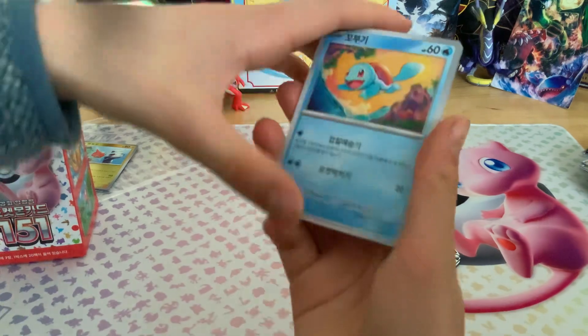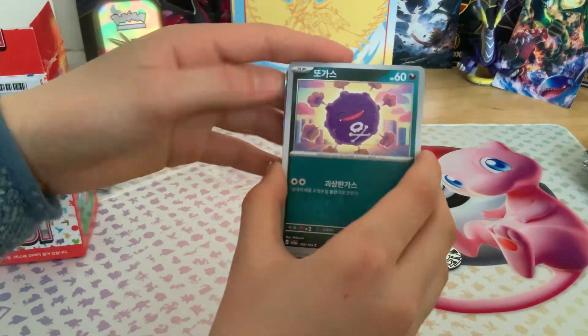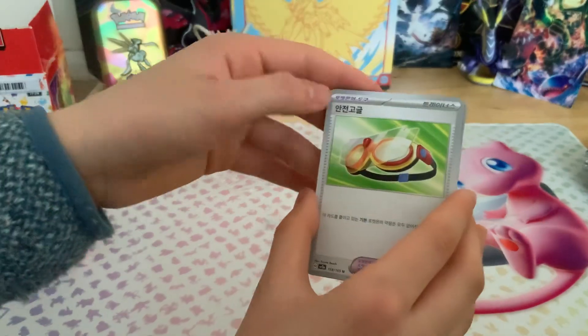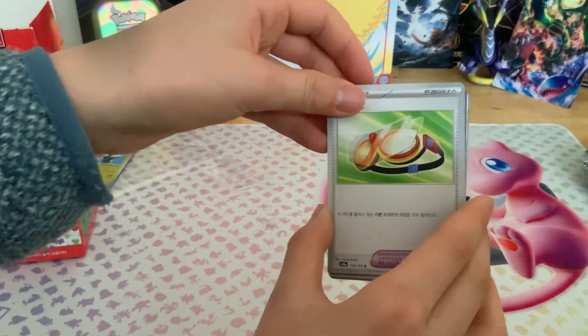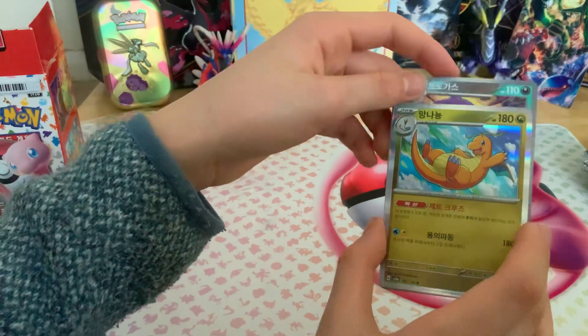We have Squirtle, Meowth, Koffing, Ivysaur, Safety Goggles — I think they are, I'm not sure — Weezing, and Dragonite.